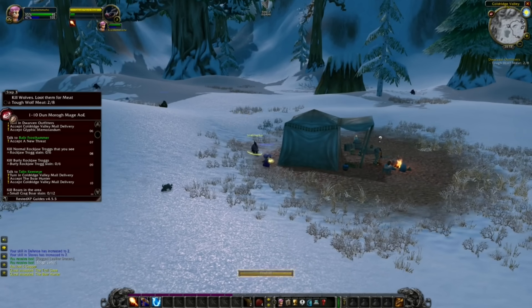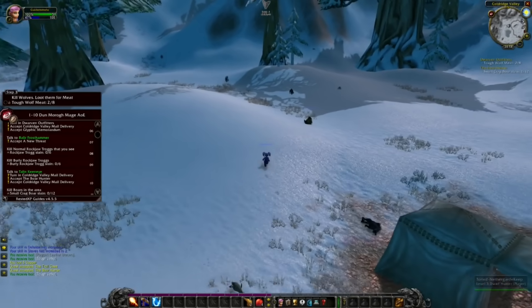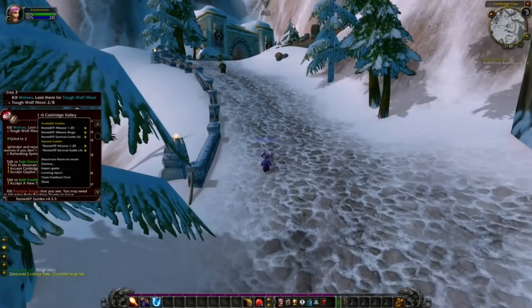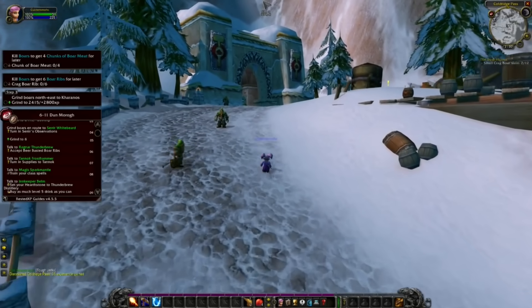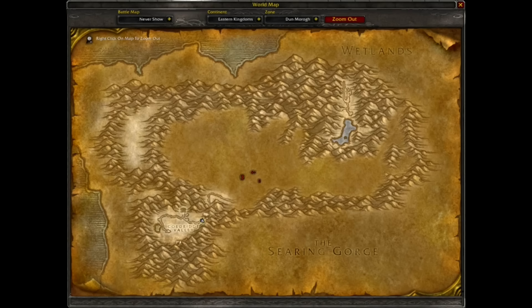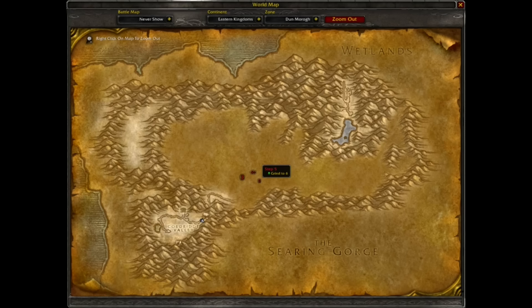And then when I leave the starting zone, I can turn back on the leveling add-on — for example, in this case, Rested Experience. Then I just change the guide so it tells me the quests I have to do outside of the starting zone. And because I'm now in front of most of the people, I don't have too much competition and I can just start following the leveling add-on all the way up to 60 without skipping any quests.